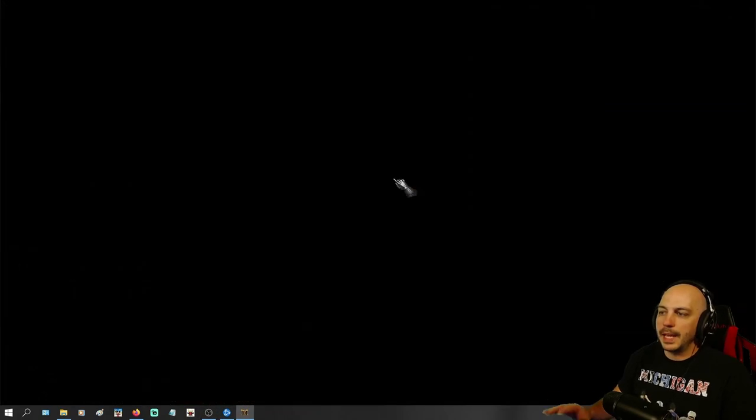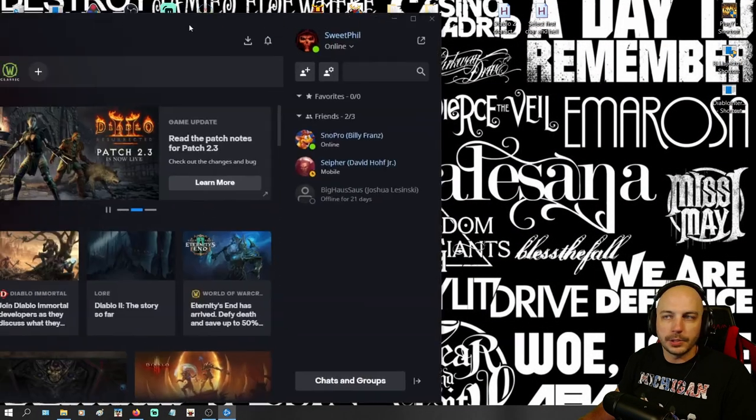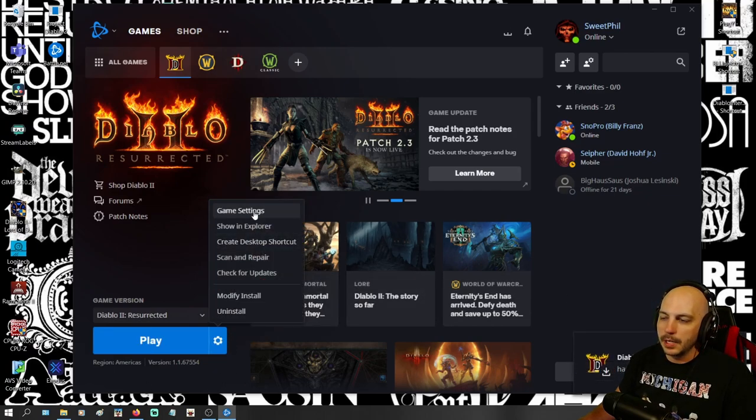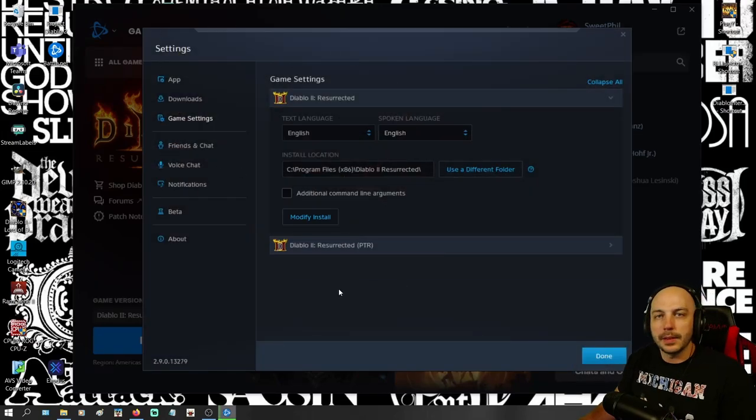First off, you cannot actually be in the game when you do this. So close the game out, and you just want to have the regular launcher up. Once you bring this up, go ahead and click Options, go to Game Settings, and once you're in here, yours is going to be checked looking like this probably, unless you've made some changes.